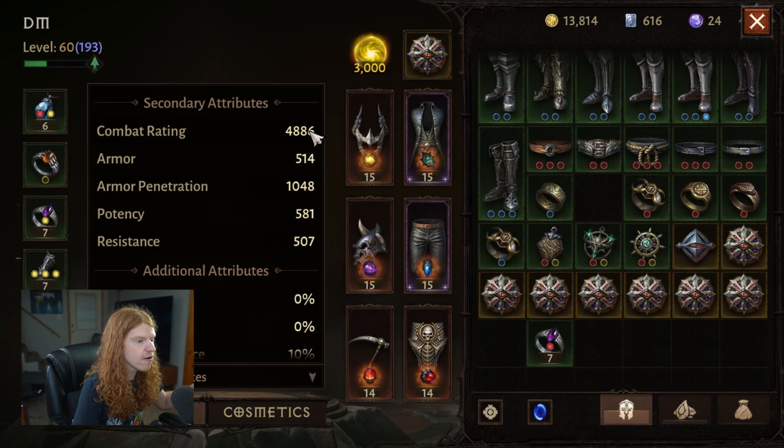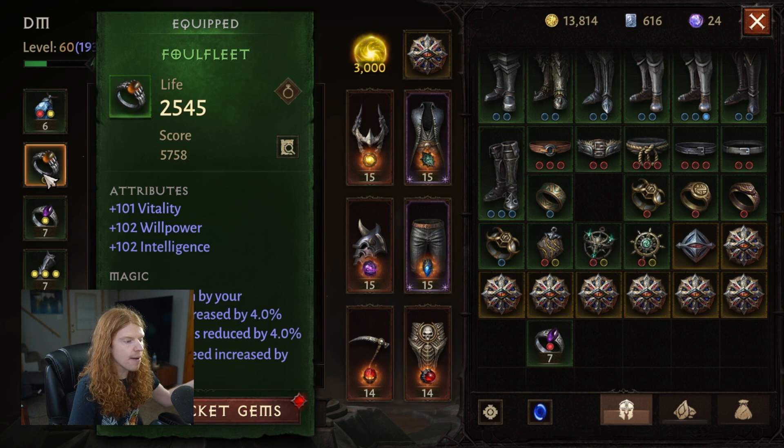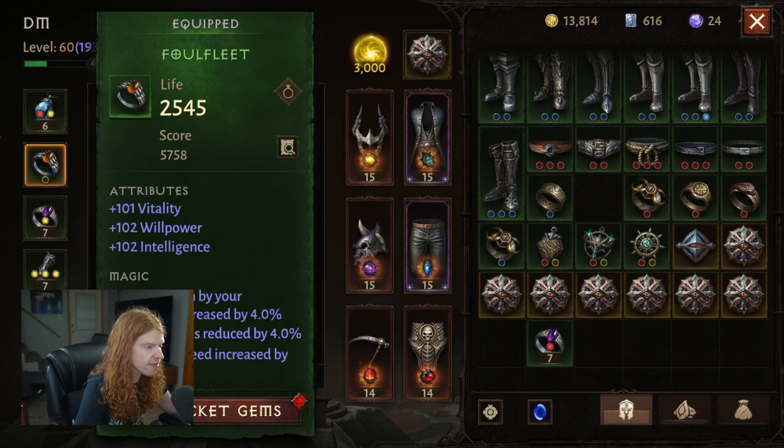Now we go back — look at the combat rating: 48 to 86. So it has, in fact, gone up. We have increased our stats. So maybe that's not super useful if you're already six-piece set, ultra farmed, and have all triples, but if you need some extra combat rating, you can actually duplicate your rings.